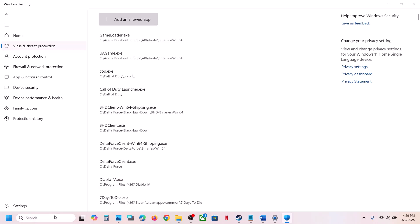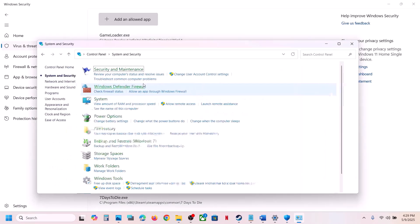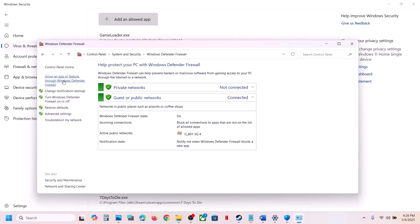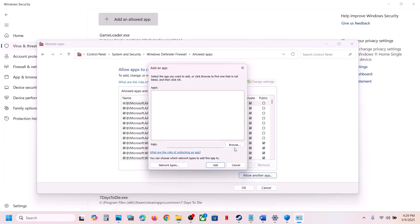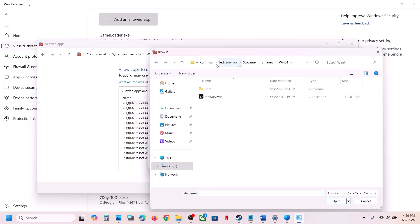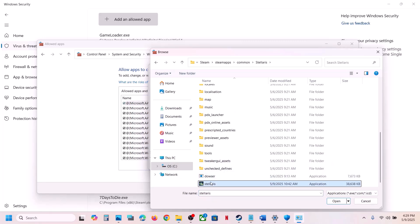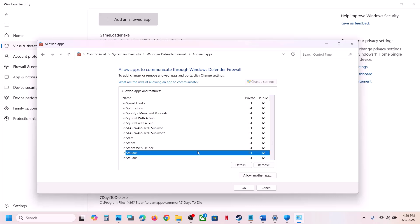Go to the game installation folder, open the game folder, select the game exe file, and click Open. Now type 'Control Panel' in the Windows search box, go to Control Panel > System and Security > Windows Defender Firewall. Click on Allow an App or Feature Through Windows Defender Firewall, click Change Settings, click Allow Another App, click Browse, go to the game installation folder, open the game folder, select the game exe file, click Open, then click Add.